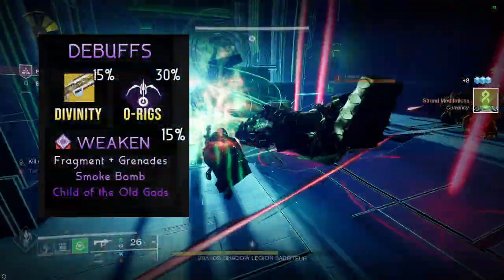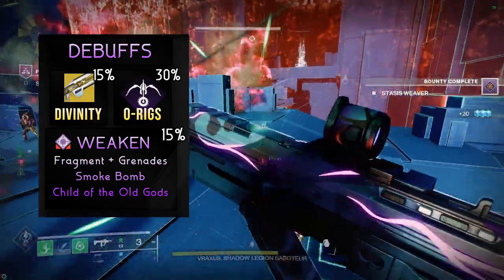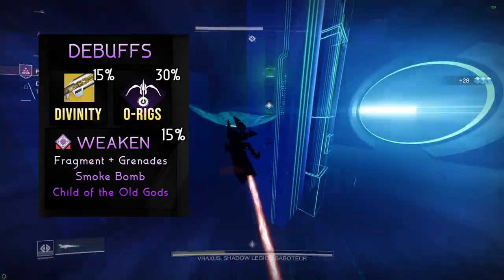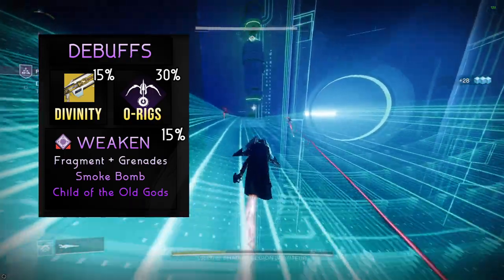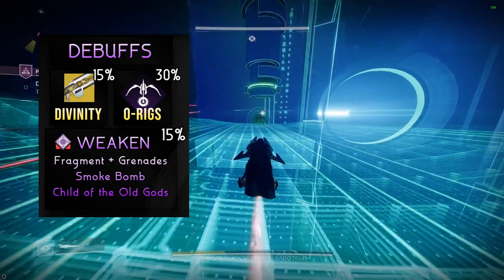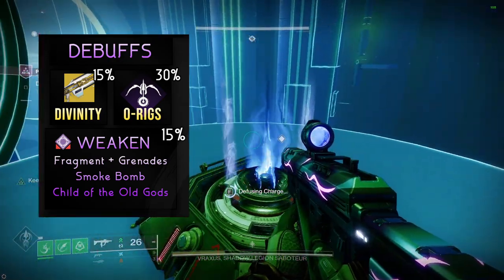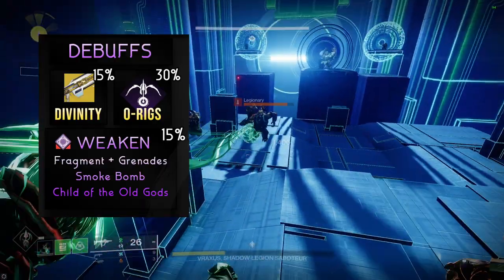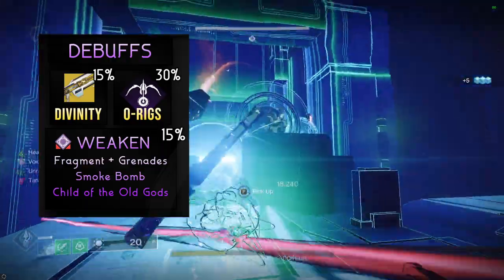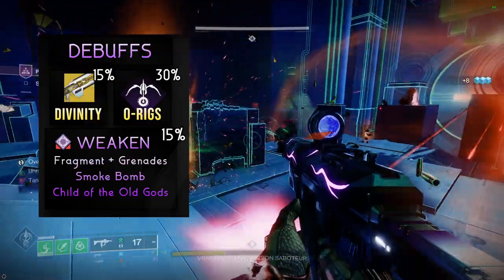You could run a Deadfall Tether for a longer 30% debuff, or just stack weaken grenades with 15%. Even Child of the Old Gods could work as a weaken tool to match Div's percent. However, this doesn't mean Div is bad by any means, and in many cases I'd still recommend it unless crits are super guaranteed. To get the most benefit, I'd run 1 or 2 Deadfall Omnioculus Hunters to maximize your debuff uptime.